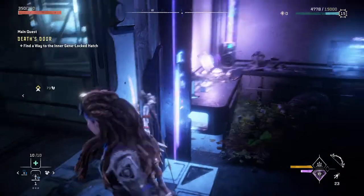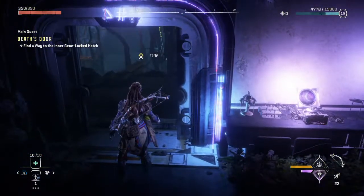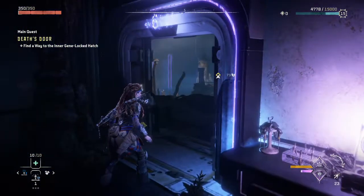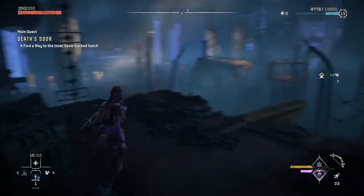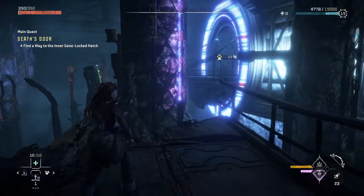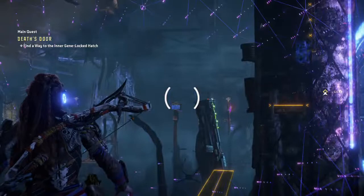Welcome back to Horizon Forbidden West. We are just wheeling our way through Death's Door. This is some facility with a lot going on. Is that where we're supposed to go now? What's the next insane thing we got going here?